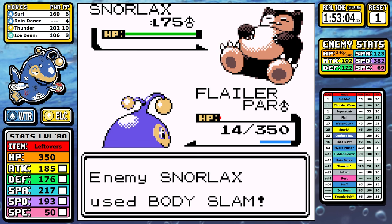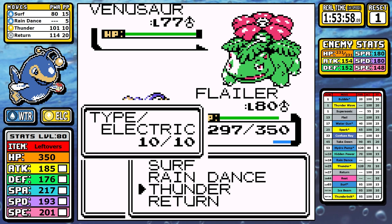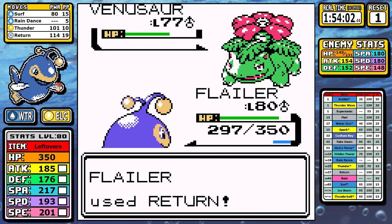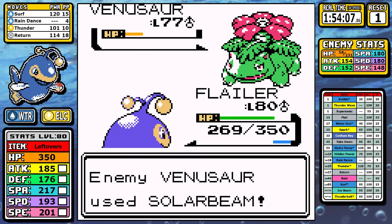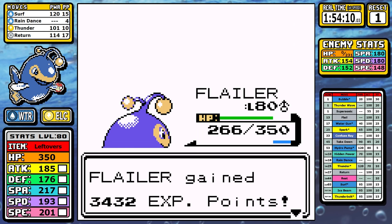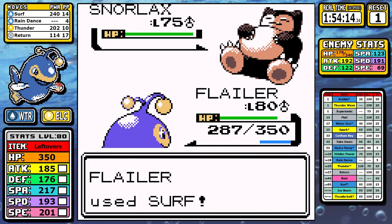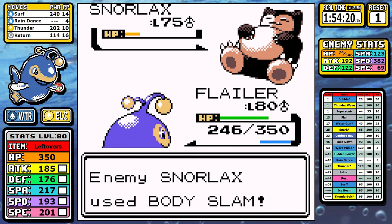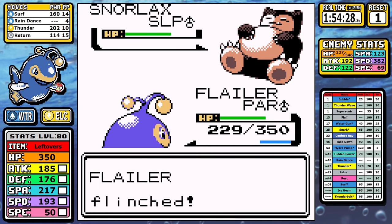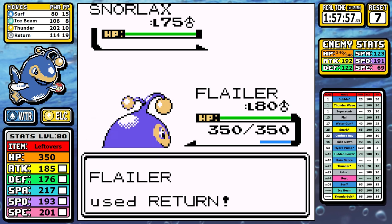Let's adjust — this time using Return instead of Ice Beam for physical damage. You sacrifice a cleaner Venusaur matchup but it's still a three-shot, and Solar Beam doesn't do much especially with Rain Dance up. For Snorlax you can open with a rain-charged Surf for heavy damage, but if you get paralyzed — as I do here — you can still lose. So this build isn't completely consistent either.